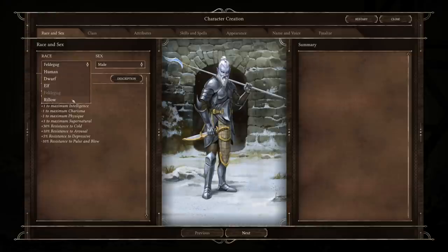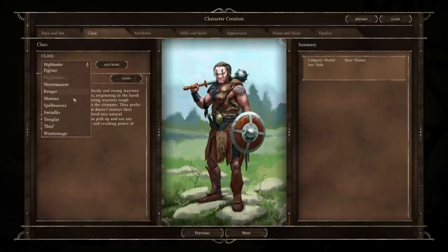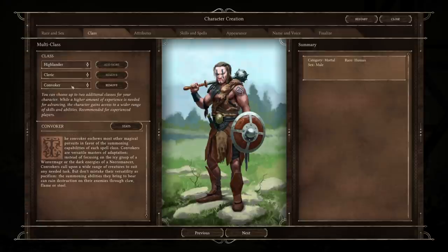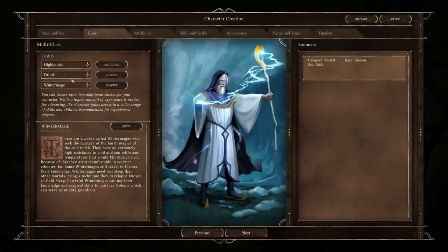Then we move on to our class. There are 13 classes, and they are all modeled after four archetypes: the priest, the rogue, the fighter, or the mage. All 13 classes fall into one of those categories. You can multi-class — you can pick up to three classes. However, doing so will increase the amount of experience required to level up, and that is not an insignificant amount. As someone who is dual classing, I'm regularly a level or two behind my companions who are a single class.